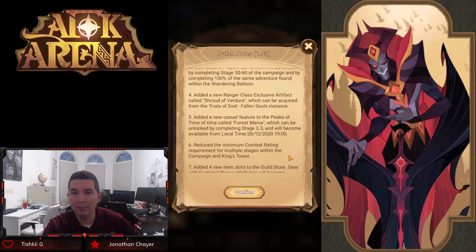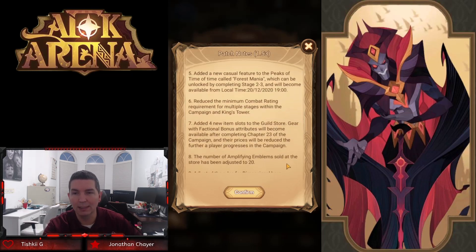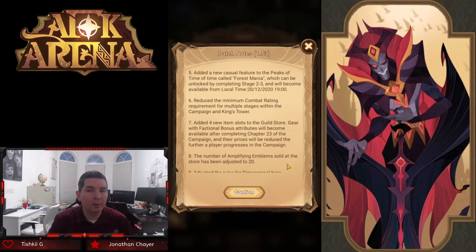Reduced the minimum combat rating requirements for multiple stages within the King's Tower and campaign. A lot of players have been capped by the combat rating, especially with the Thorin cheese, so this is really addressing it overall. Added four new item slots to the guild store — gear with factional bonus attributes will become available after completing chapter 23. So you can buy faction gear, and the prices will be reduced the further a player progresses in the campaign.